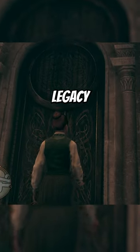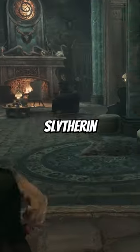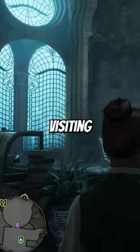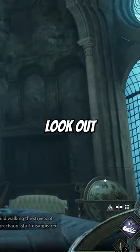This secret Easter egg in Hogwarts Legacy is for House Slytherin players only. If you're not in Slytherin, you have to keep scrolling. When visiting the Slytherin common room, you won't be able to miss these three huge windows that look out into the water.